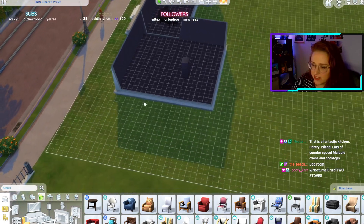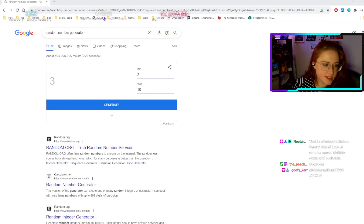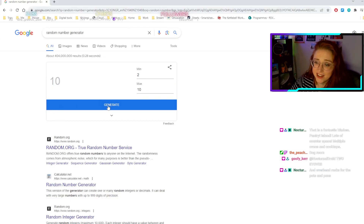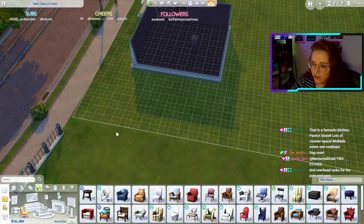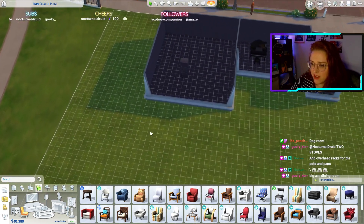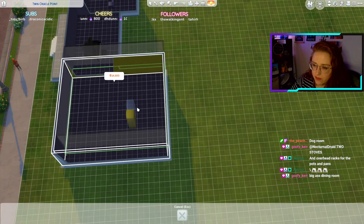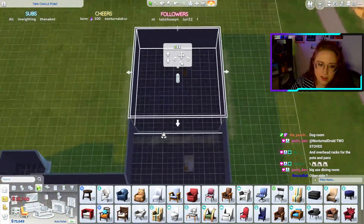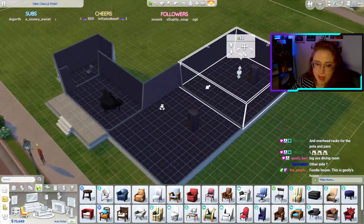Dog room — two stoves, yeah. Let's make it massive, so we'll put a dining room on this side here. We've got 10 by 9 again — I don't think I can fit 10 by 9 on this side. One, two, three, four, five, six, seven — it's going to cut me off, I'll have to have it come out this way. It's like a banquet hall.